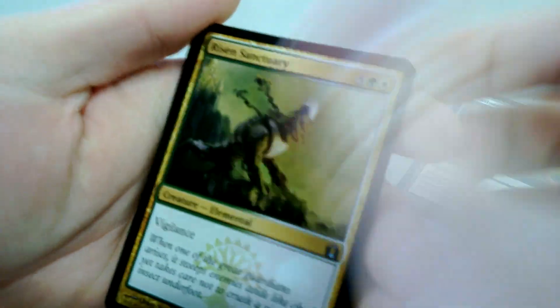Assassin's Strike, Brush Dreader, Horizon Sanctuary, and a Pack Rat for the rare. Not a very good rare but it's decent in draft.